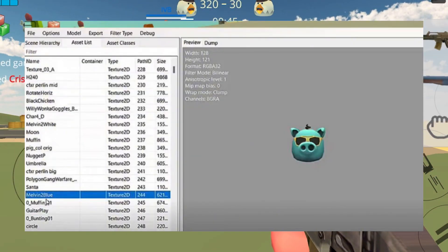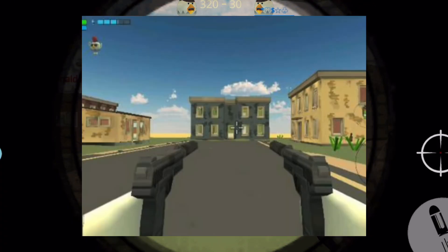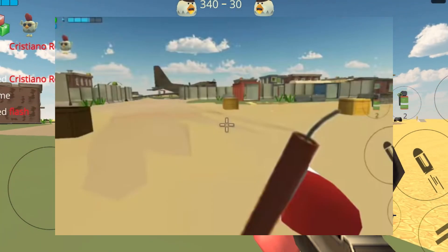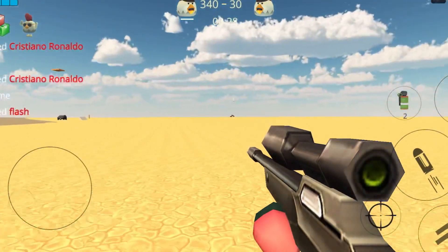A new pig skin was also found in the game files. The related concept is double pistols and double machine guns. The next concept is for this new weapon. I'll show you the concepts for all dual weapons.